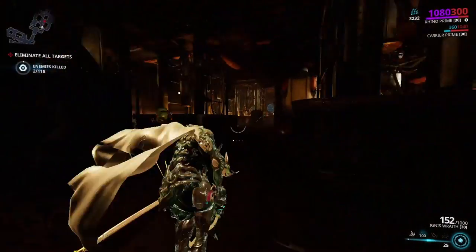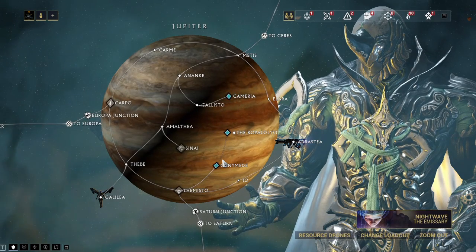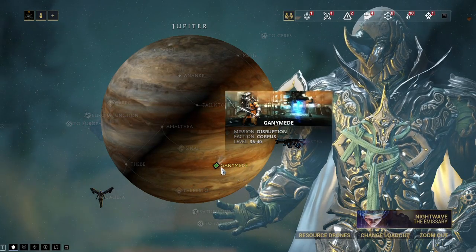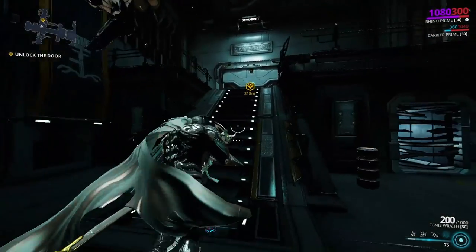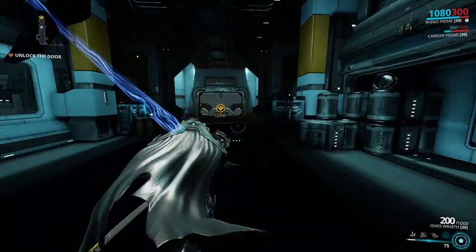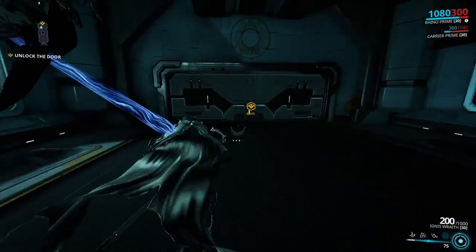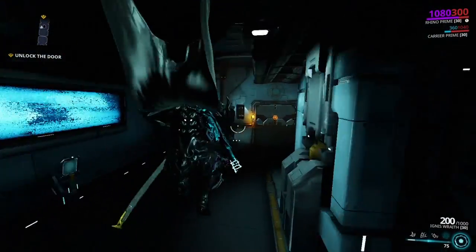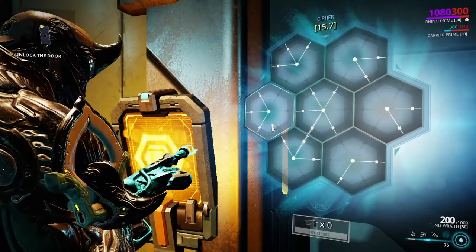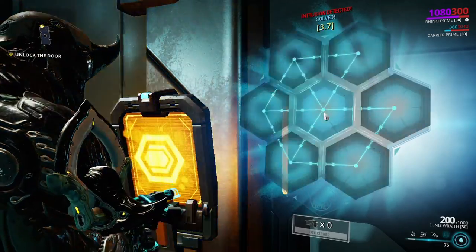To get the new frame's parts you're gonna have to do the Disruption missions. There are about six new Disruption missions — I'm just showing the Jupiter one because it was released earlier this year. The Disruption missions are very simple: you drop into the map and you have to go to a door and hack it in order to unlock the rest of the map. After you hack the door, enemies are going to be coming from all directions, and there are also four terminals that spawn.